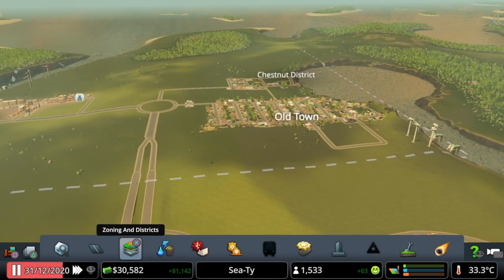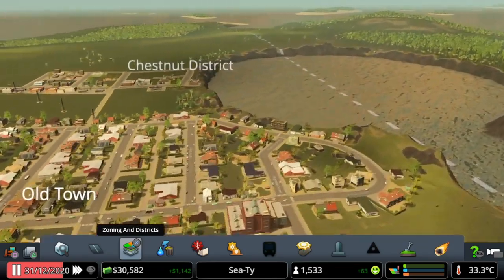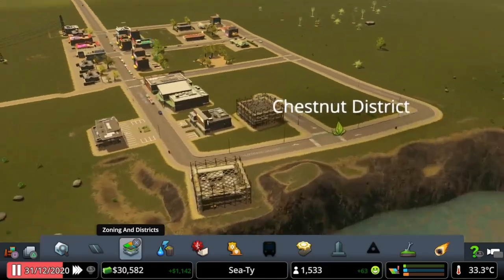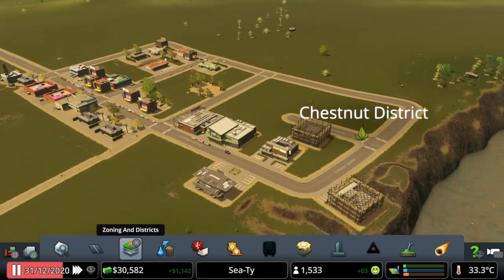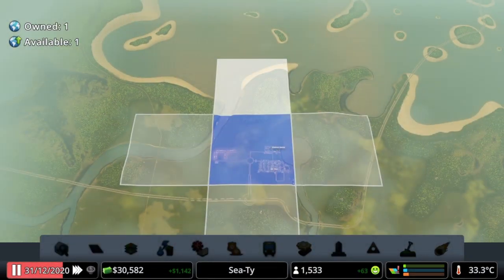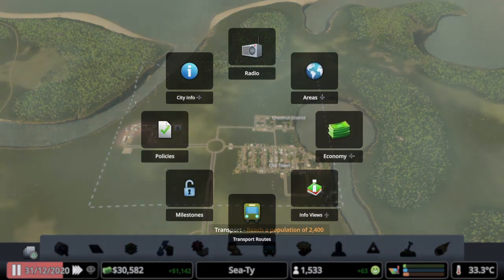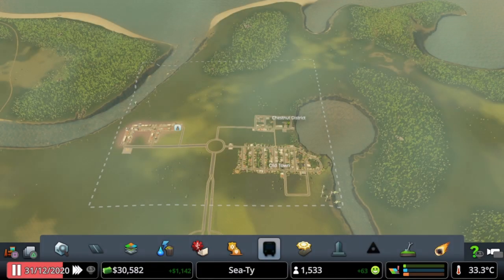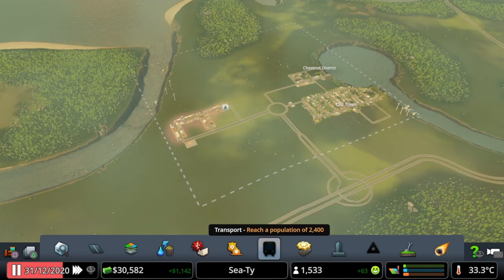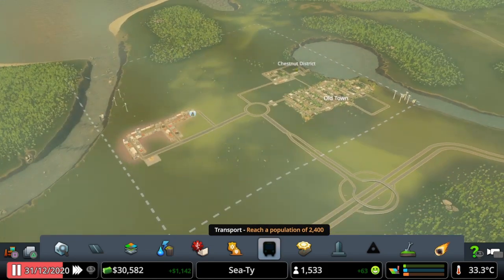But guys, episode one - let's give it a pause. We've got our old town and our chestnut district in, this is our industry for now, and this is our residential zoning which I think is coming along quite nicely. We've got a nice little bit of lakeside coverage here for these people. This is our local organic produce area. Hopefully you've enjoyed this. This has been episode one of series two of my City Skylines Let's Play series. This here is my new city called CT, because we are at the sea. If you've enjoyed it guys, hit that like button. If you are new, please do drop a sub and a follow, and I'll be back again soon with the next episode. Thanks for watching everybody, bye bye.